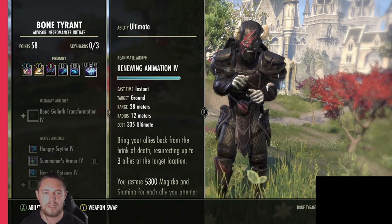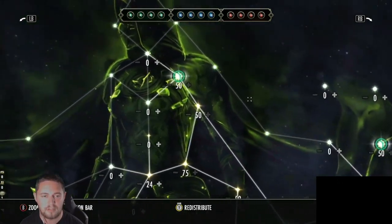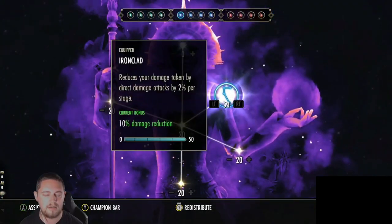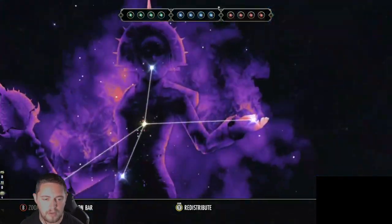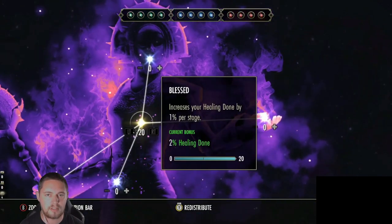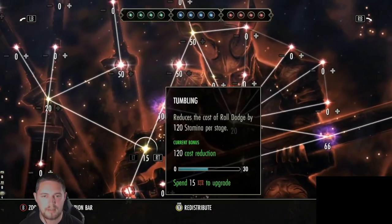For Champion Points, the green CP is up to you but generally you can use Rationer, Liquid Efficiency, Steed's Blessing, and Treasure Hunter, then take everything that's not a slottable. For blue CP, take everything that's not a slottable. Your main slottables are Duelist's Rebuff, Enduring Resolve, Unassailable, and Ironclad. If you know you won't take AoE damage you could use Bulwark instead. You can also slot Enlivening Overflow for 104 recovery with a 50% uptime, but you'd need to overheal someone in your group to share it.